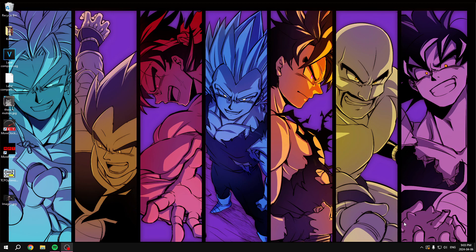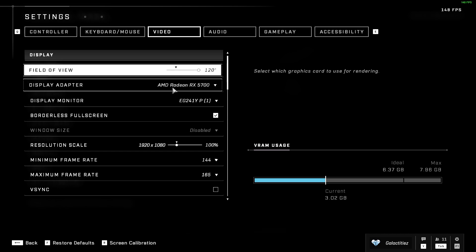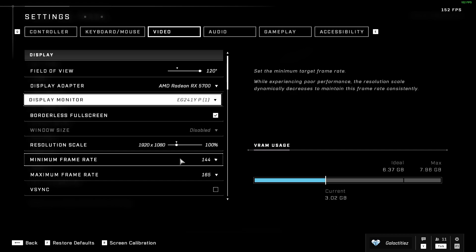Alright, we're now into the in-game settings. Field of view is entirely preference — some people max it out, some like the 90 to 110 range. I have it at maximum because I like seeing as much of my screen as possible. Keep in mind a higher FOV will reduce your FPS a bit since more is being rendered. Also make sure you're on your actual graphics card, not integrated graphics, and make sure you're on your main monitor with fullscreen enabled.